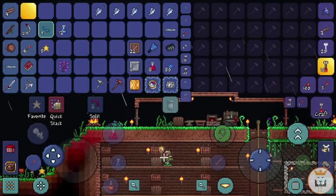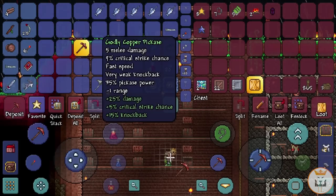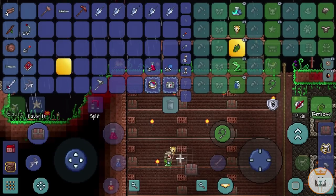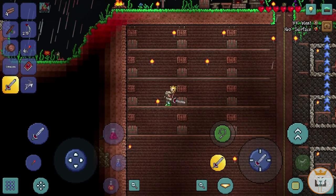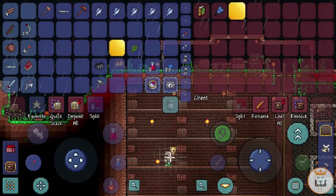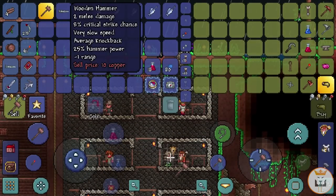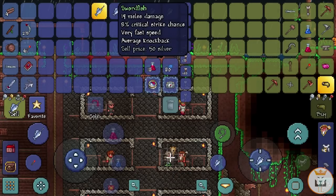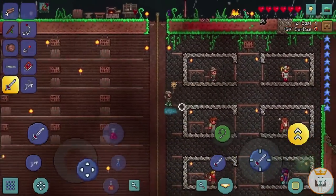Let's see the equipment — that accessory increases melee speed. If I swing with it — and without it — it's not that big of a difference honestly. I'd rather have the Climbing Claws, they're a lot more useful. Four percent critical strike chance is much better. Selling the Swordfish — 150, and selling the Sawtooth Shark for two silver. All good!